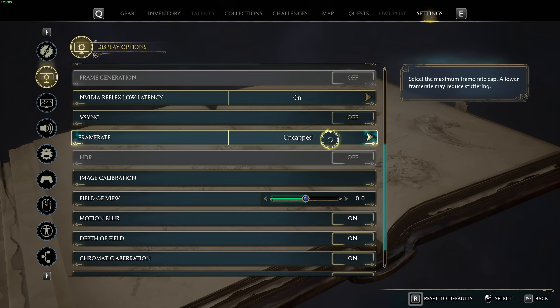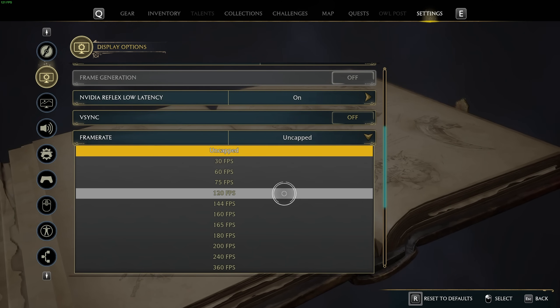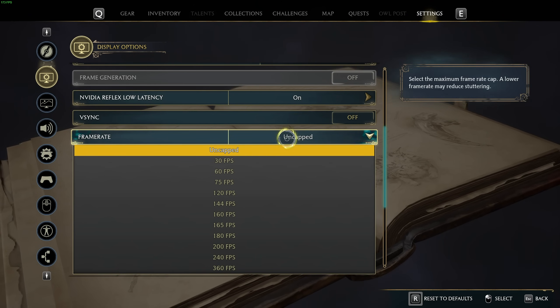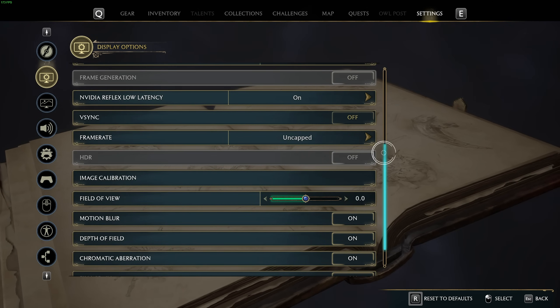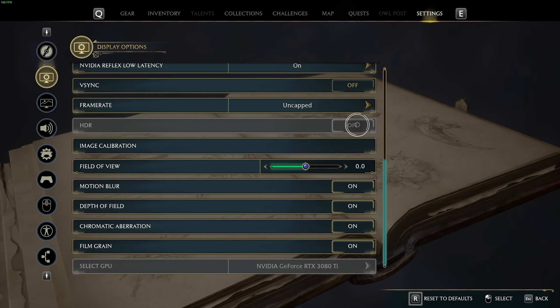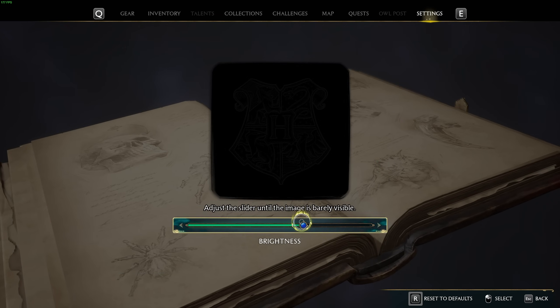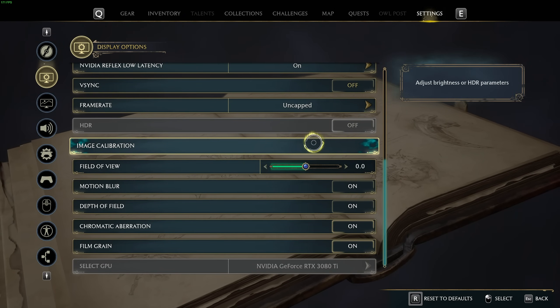V-Sync, definitely off. Frame rate uncapped, unless you're recording with OBS or streaming, in which case you'll want to cap it just below the amount of FPS you're getting to leave some of your graphics card available for OBS and other software to use. Say you're getting maybe 80-ish FPS — cap it to 75 or 60, pretty simple. HDR is completely dependent on your hardware and your preferences. You won't lose too many FPS by having it enabled, but you can get a ton of graphic fidelity, especially with higher-end HDR monitors. Image calibration is just your preference — you'll mess around with brightness and a few other options on HDR.